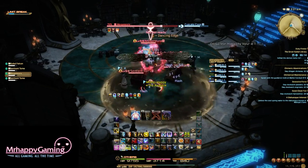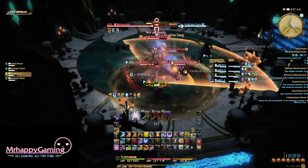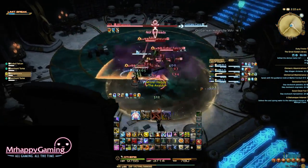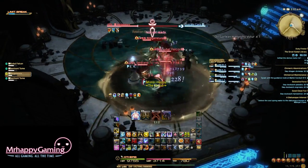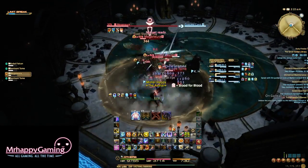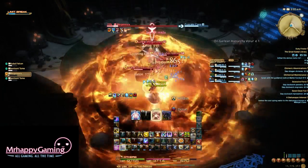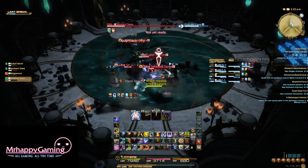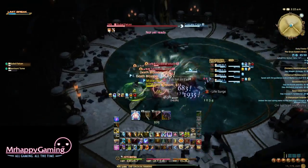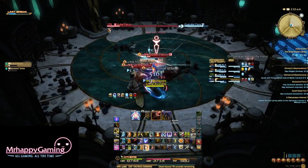This trash isn't really much to say about — just keep it facing away from the group, dodge the conal AoEs, burn it down, don't get hit by stuff. I think that's a pretty valuable lesson at this point in Final Fantasy.